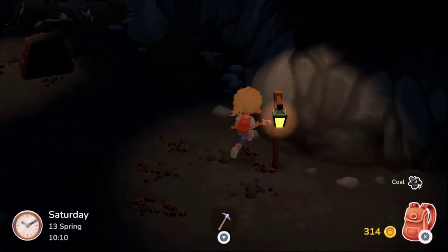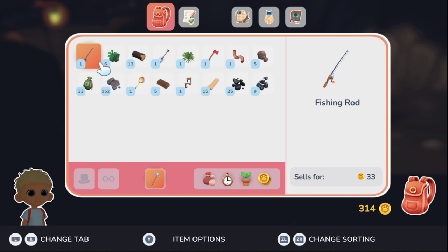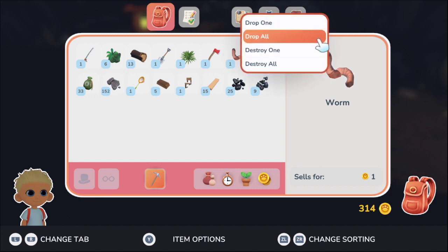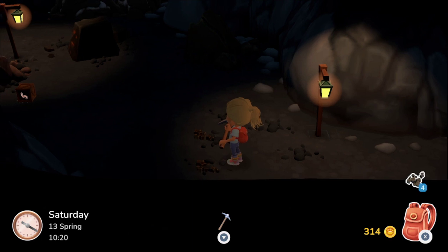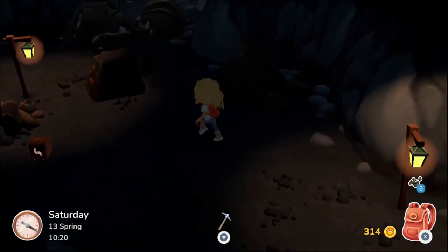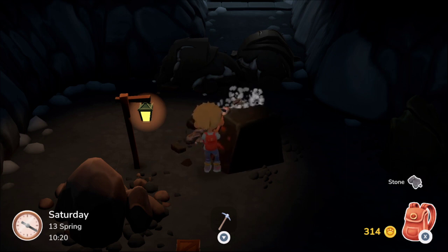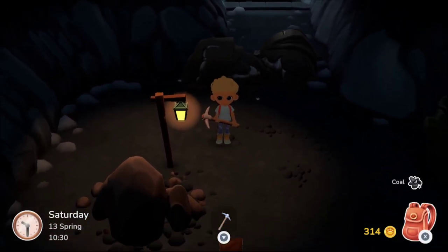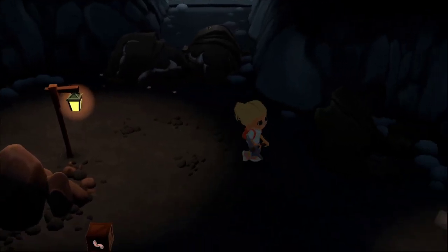Why do I feel like I can't pick up anything? Oh, is it because my backpack's full? It is. So we're going to go over here out of the way and drop some items. Now we can pick up the copper ore because I'd rather have that. Worms are easy to get, so I'm not worried — they'll probably stay there and I can pick them up later. How much copper did we get? We got nine — we should be able to make one more. Let's go make stuff!